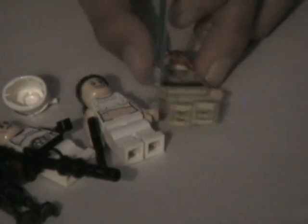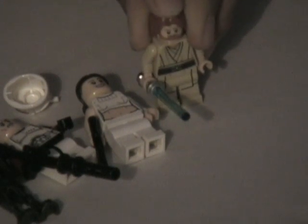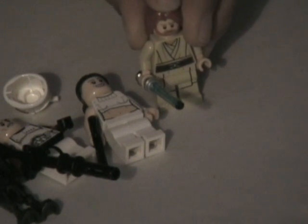And this guy has a new hairpiece, which is awesome. And he has a new head, pretty sure. And new legs. He has a blue lightsaber. And he has a double-sided face — almost all of these characters have double-sided faces, except for the clones. This one is frowning. The other one was mad, and this one — he just frowning.